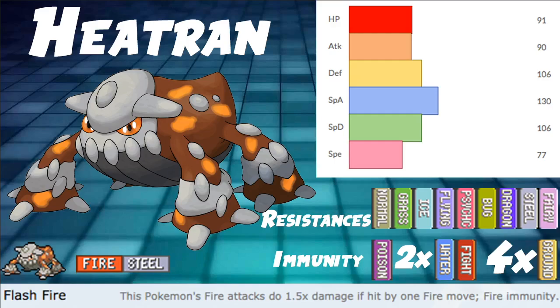130 base Special Attack is very solid — a lot of damage that this thing can do. With investment and Modest Nature it's doing so much damage. You could even use Life Orb or Choice Specs for crazy damage. 77 Speed is pretty okay — mid-speed.